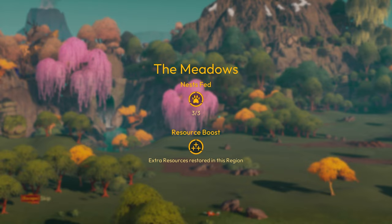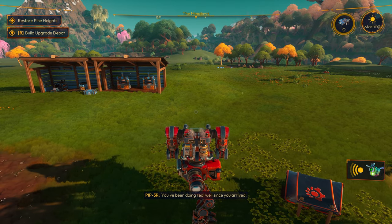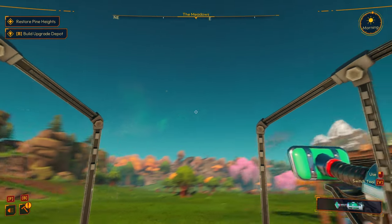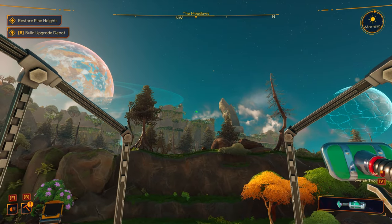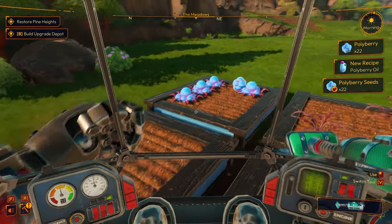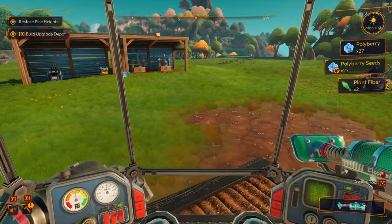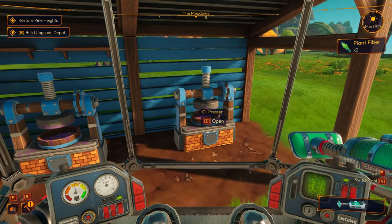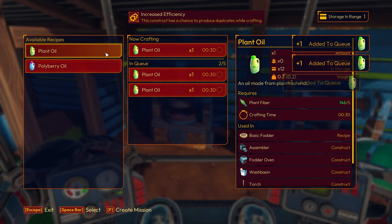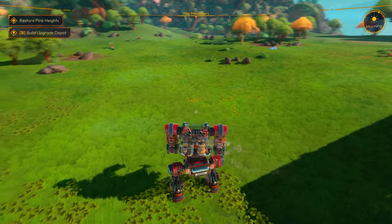We've got all three nests fed. We'll go ahead and feed our little furry friends — you keep them fed, you've been doing real well since you arrived. Thank you, Piper! Piper's the eye in the sky. There she is right at the green dot — good to have Piper on our side. We don't have to worry about harm coming to us, just harm to our gardens and environment. We are what saves the environment. Now we're going to make polyberry oil and a bit more plant oil, then build this upgrade depot.